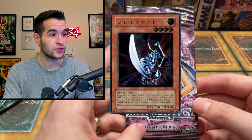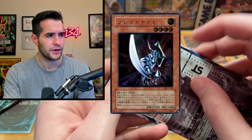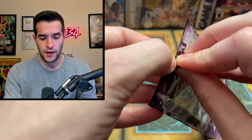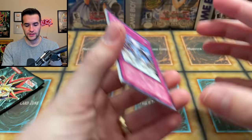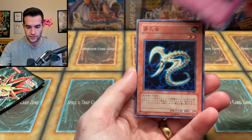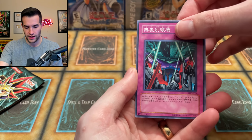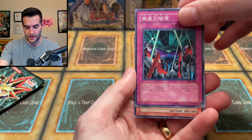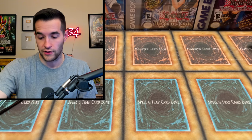Now we're on Duelist Legacy Volume 3. This has the Blade Knight Ultimate Rare inside — which would be a cool GOAT format card — along with Dark Necrofear, Exiled Force, Vampire Lord, Mass Driver, and A Thousand-Eyes Restrict as ultra parallel rares and ultra rares. I'd be very happy with any ultimate rare even if it's not a card I'm necessarily looking for. Opening: Attack and Receive, Ruxin Special, Mask of Weakness, Drill Bug, and Soul of Purity and Light. Soul of Purity and Light is basically 2000 ATK a lot of the time. Two packs to go.